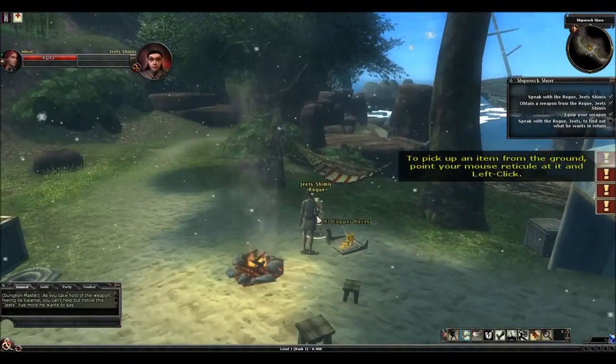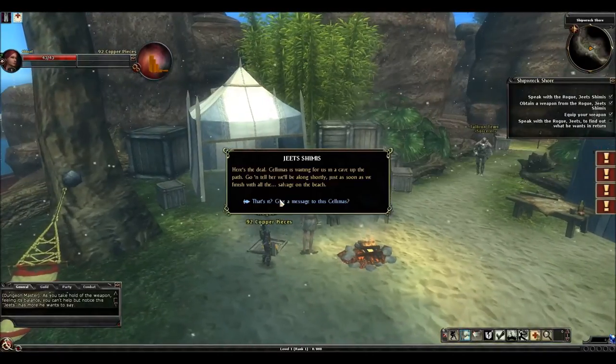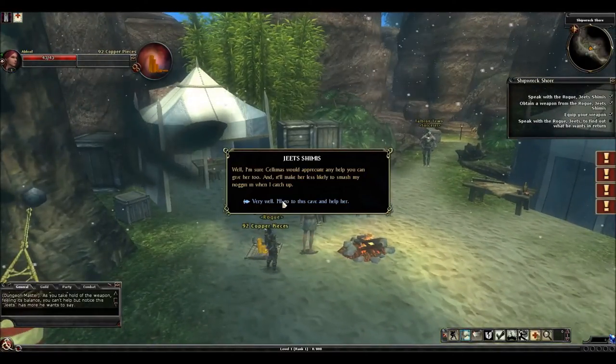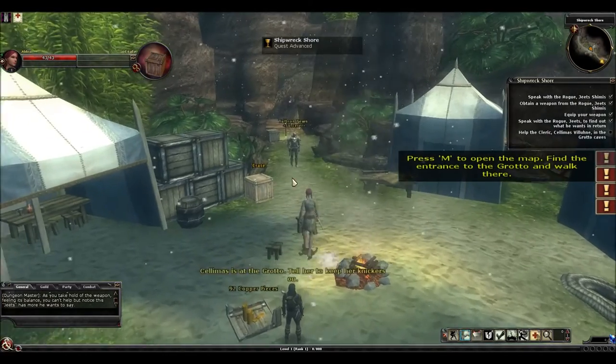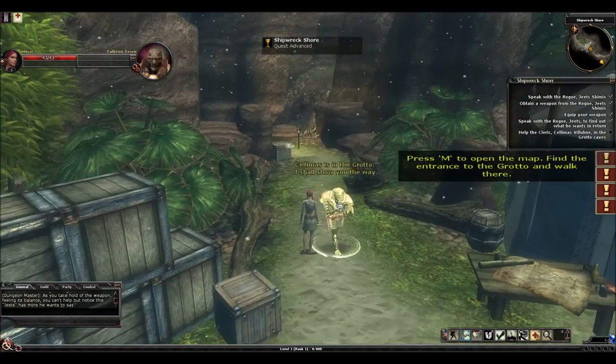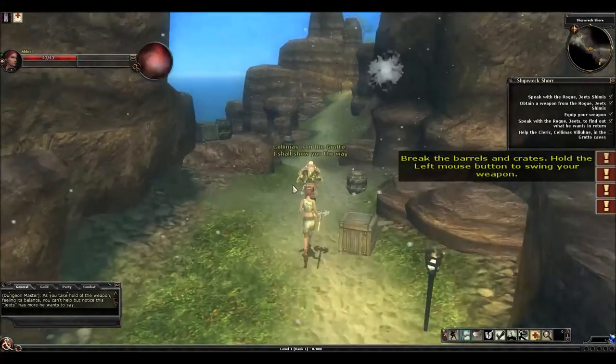So after we get our first weapon, we'll talk to him again. He's going to explain to you that this fellow over here is going to lead you up to your first quest. So we're going to go talk to him, and then we're just going to follow him up this hill to our first quest.